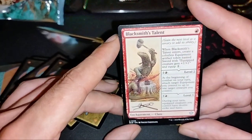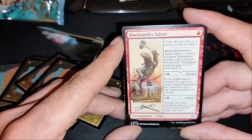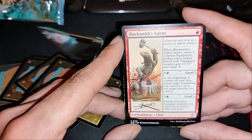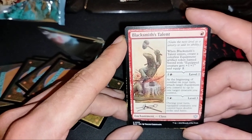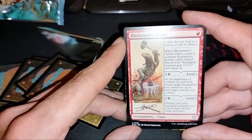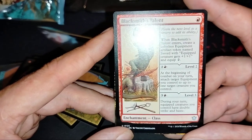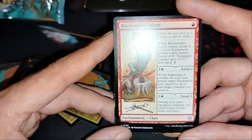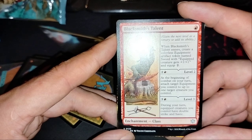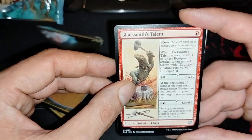Blacksmith Talent: level one — when Blacksmith enters, create a colorless Equipment artifact token named Sword with a key picker to get plus one, plus one and keep it. Level two — at the beginning of my turn, attach target Equipment you control to up to one target creature you control. Level three — during your turn, creatures you control have double strike and haste. Okay, he seems very good!